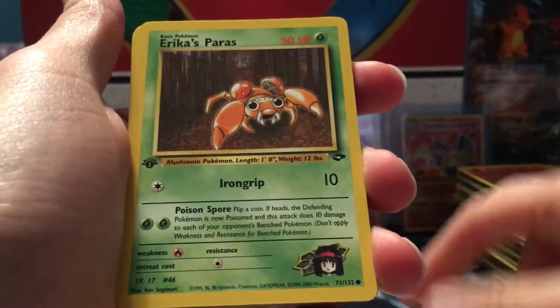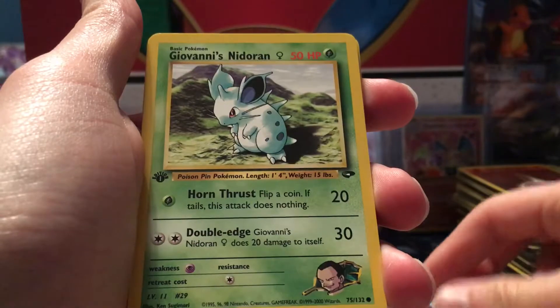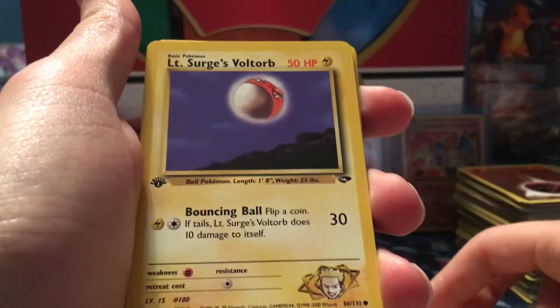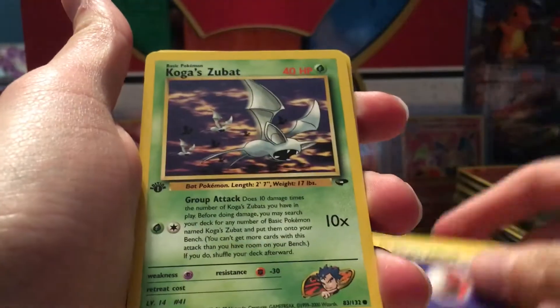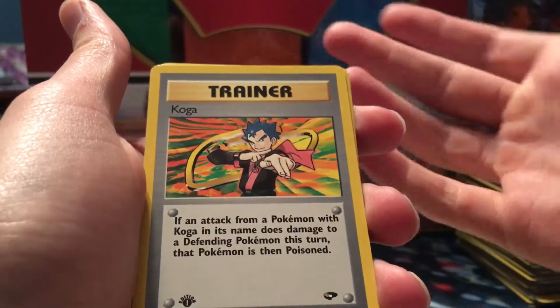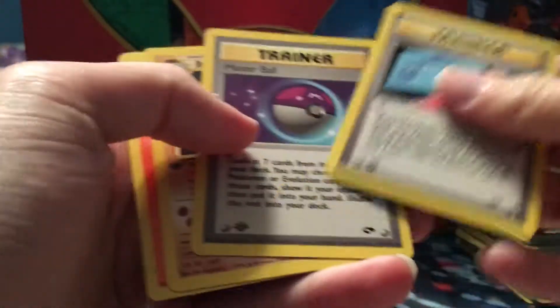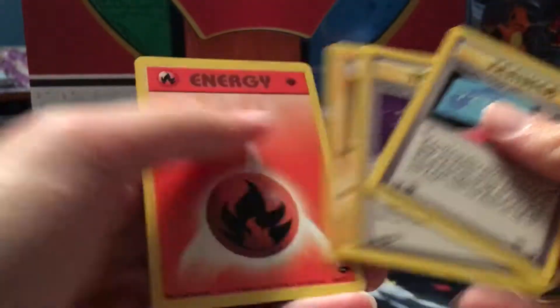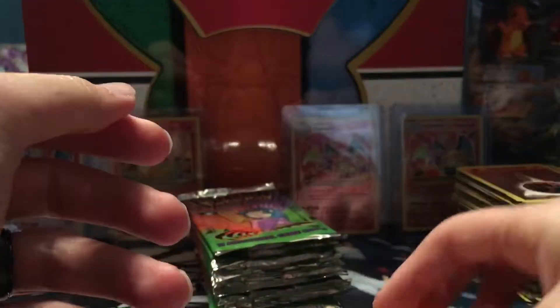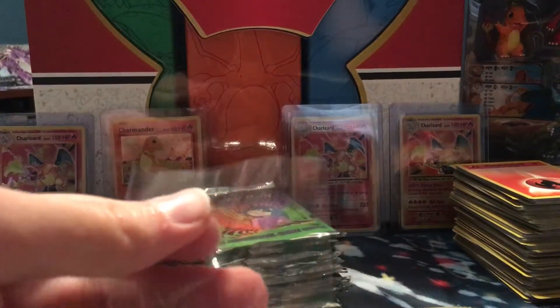Got a Brock's Geodude, Erika's Paras, Giovanni's Nidoran male and female, Lieutenant Surge's Voltorb, Koga's Zubat, and a rare Koga's Trainer. Then we got a Blaine Quiz number two Master Ball, Brock's Primeape, and a fire energy. Stained trainers, man - I don't know what it is, but they like to weigh heavier.